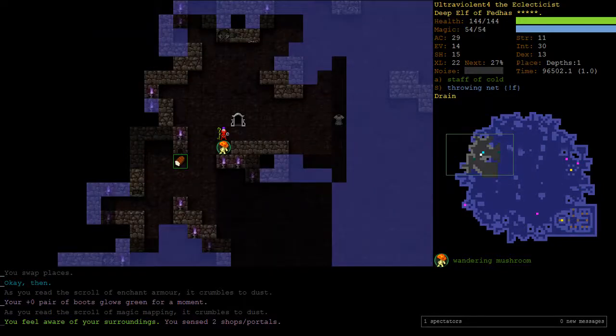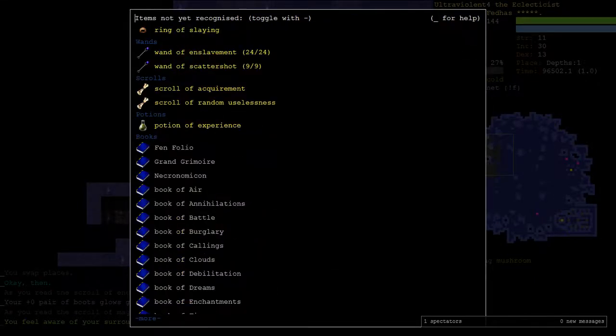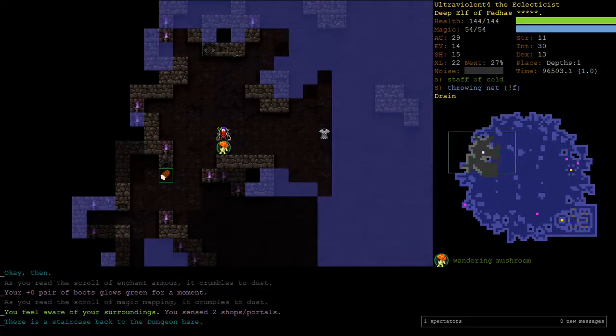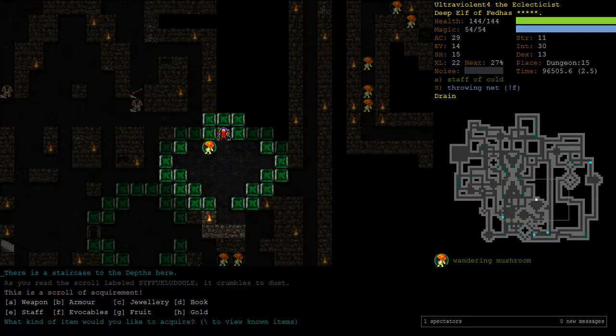For unknown scrolls, if I do backslash-minus it'll show me the things I don't know yet. That scroll I picked up is either Recharging or Random Uselessness - either way I'm happy to read it now. It's Recharging. What do I want? Fruit is an option for when you're playing Fedas, and that's actually a decent option if you're lacking in fruit. Because you saw how busted, at the end of the last episode, Oclob plants are - more fruit, more Oclobs, more brokenness.